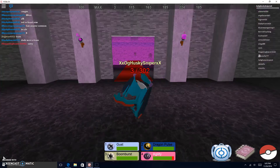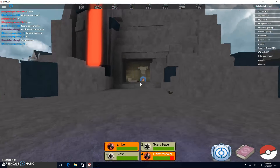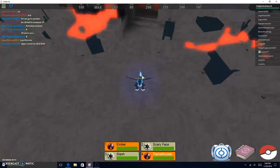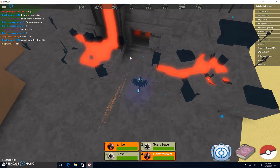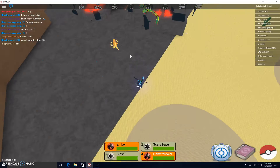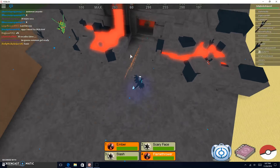Alright, sorry about that little incident — a stupid Growlithe killed me when I had three health left. Anyway, the next Megastone is Blazikenite. It spawns right here — I found mine right here. I believe it only spawns around this area, maybe near the volcano. So always look out for that. That one's pretty cool. Yeah, that is Blaziken.